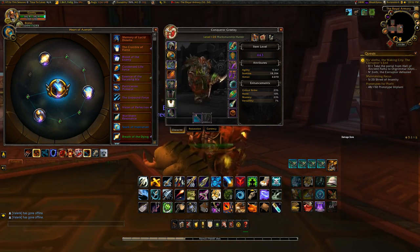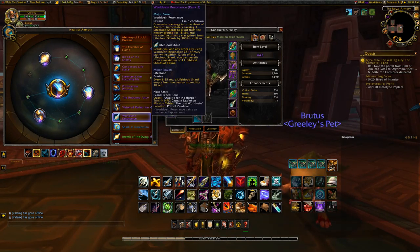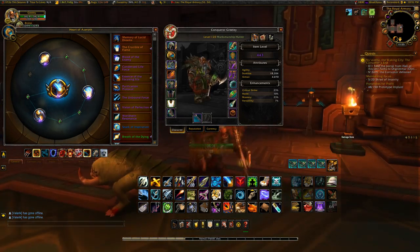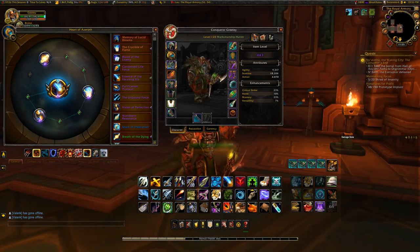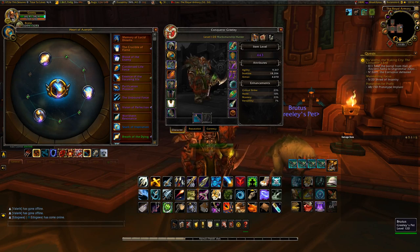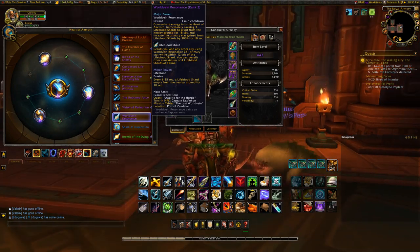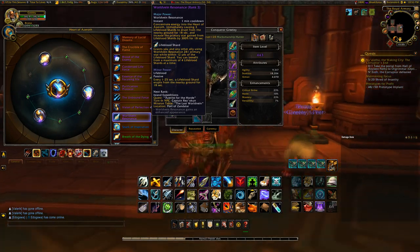Another single-target option is World Vein Resonance. This is probably the best overall because it gives you so much raw agility, increasing the damage of everything. One downfall is you want more than one person in your raid using it, because proximity determines if you get credit for their World Vein Resonance. But if you have three people running it and can stack on them — which you can in a lot of fights — you'll do insane damage from all that agility.